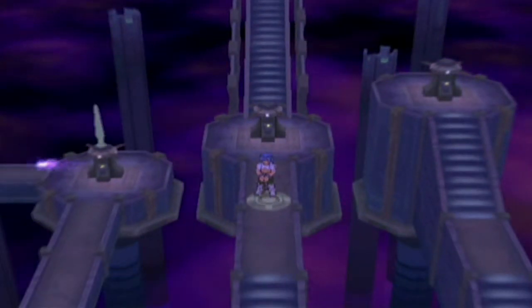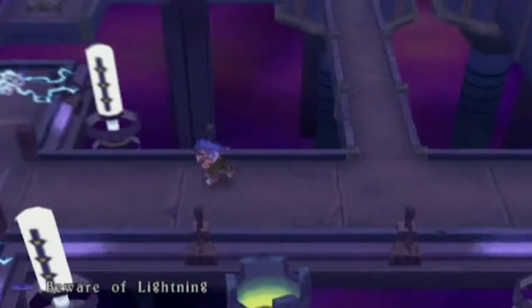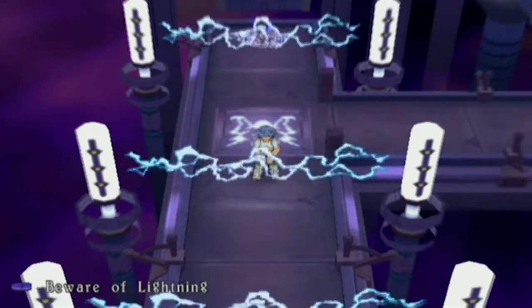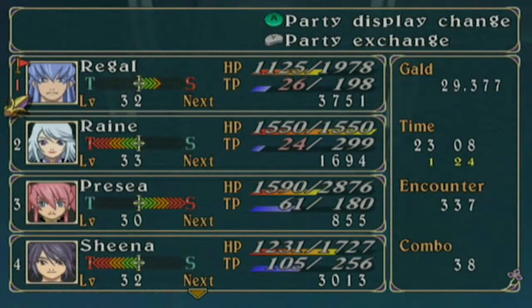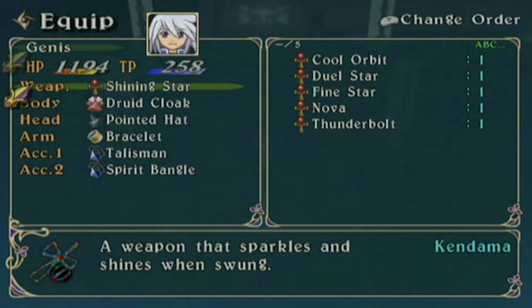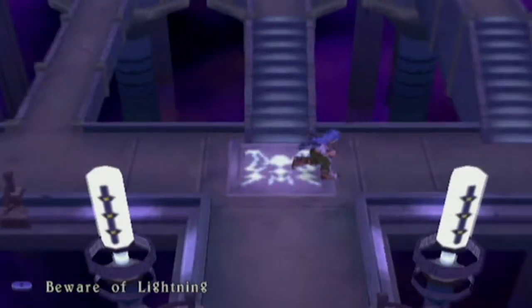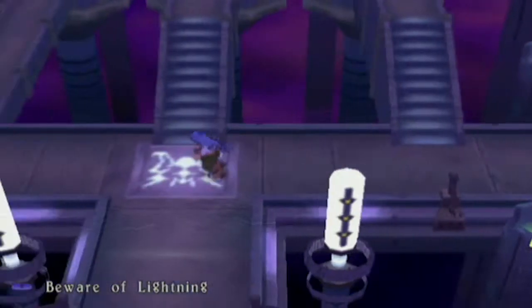So now that we have the yellow light, we can actually go back to the very first room here and destroy those yellow boxes. Yellow boxes — destroy them. Man versus boxes. And it contains a Shining Star, which is most definitely a weapon for Genis. If there's some kind of really vague weird name it's usually one of Genis's items. Okay, let's go back.